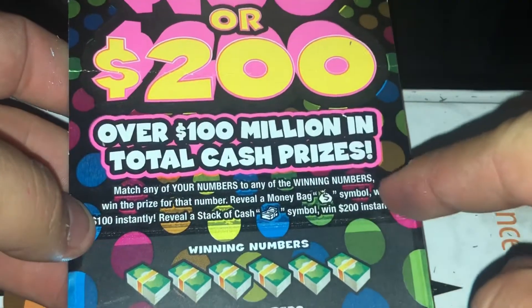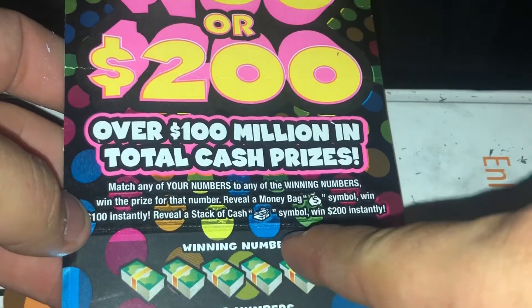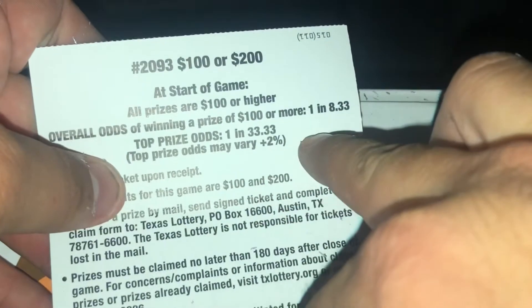Alright, we're going to move on to the $20, $100, or $200 ticket. Ticket number 15: reveal money bag — get $100; reveal stacks of cash — win $200. So let's look for that stack of cash. The odds of this is pretty bad, but they're gonna pay out 1 in 8.33.